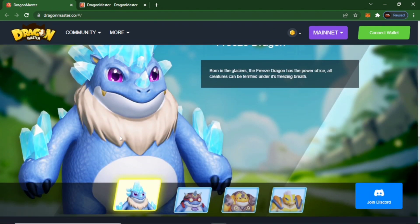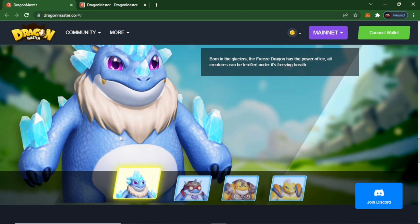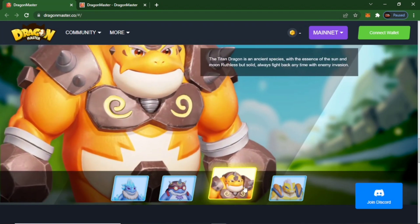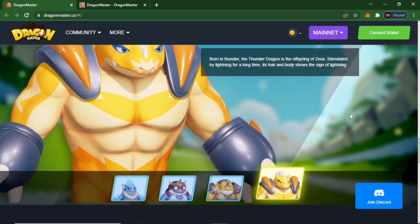The Freeze Dragon is born in glaciers and has the power of ice. All creatures can be terrified under its freezing breath. There is also an ancient dragon species with the essence of the sun and moon — resilient but solid, always fighting back against enemy invasion. There are also Captain Prince specifications, including a thunder dragon, described as the offspring of Zeus.